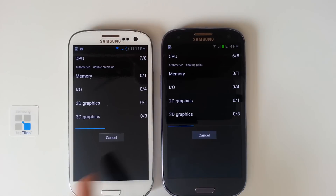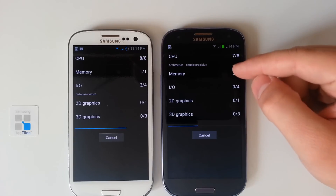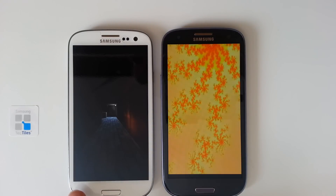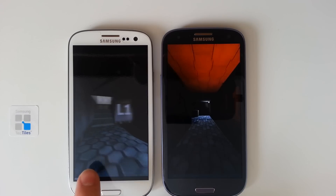The CPU is definitely going a bit faster on the quad-core Exynos chipset. But once we get to memory, we will see a significant boost in the Snapdragon model over the quad-core. Looks like we were running at 60 frames per second there — got 61 here, with a peak of 66.